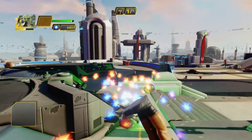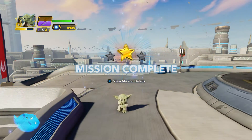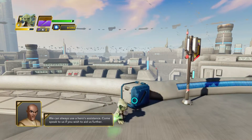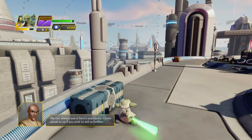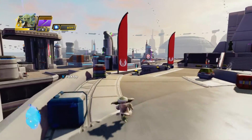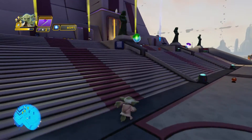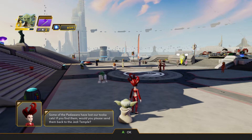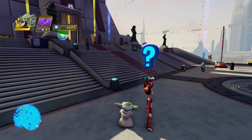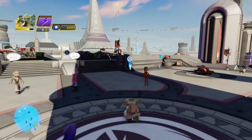Good job, Yoda. Let's do some more of these quests. When in doubt, bring Yoda in. Look at all these quests right here - the yellow ones are full missions and the blue ones are side missions.